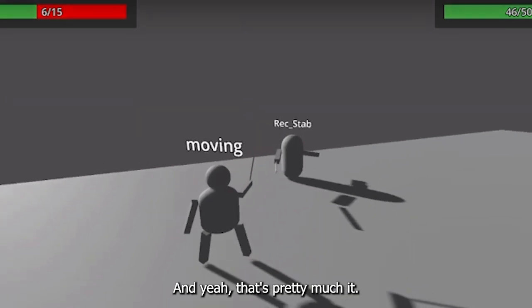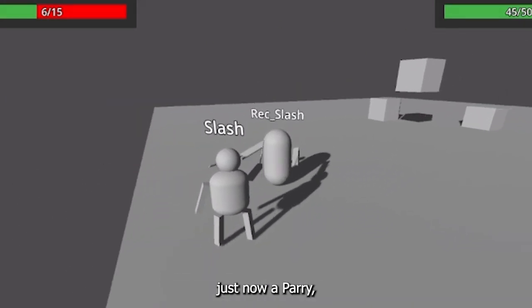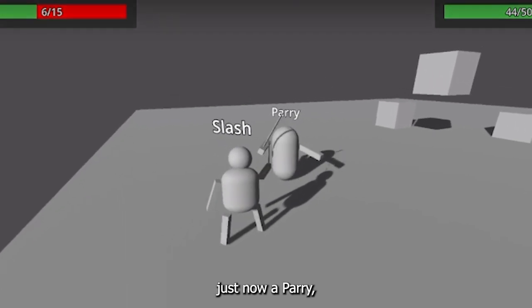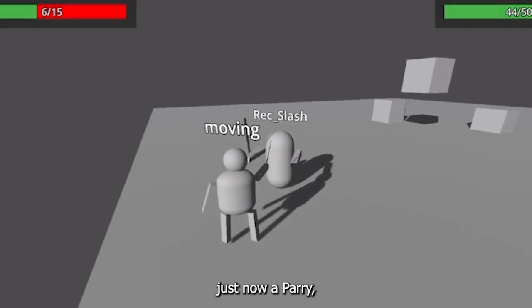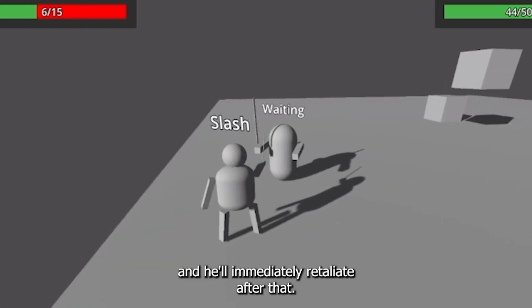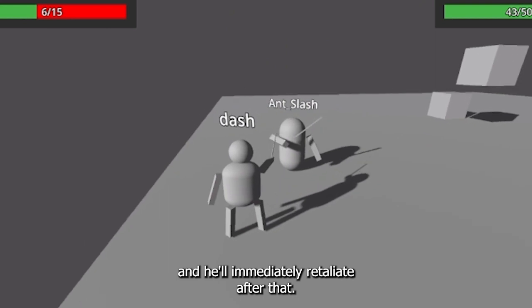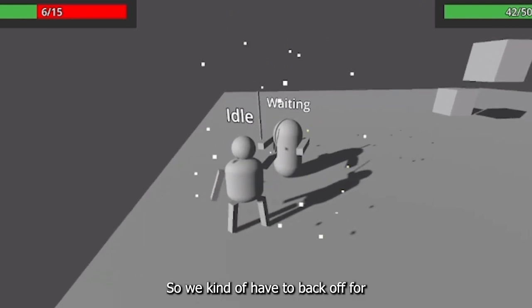The enemy also has a parry — he dashes backwards and doesn't take damage from our attack, and he'll immediately retaliate after that, so we kind of have to back off.